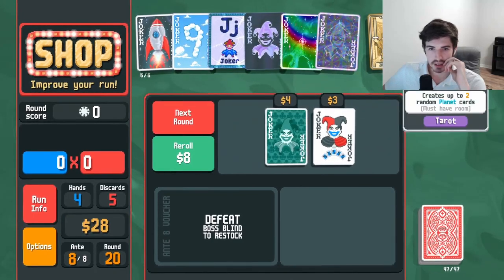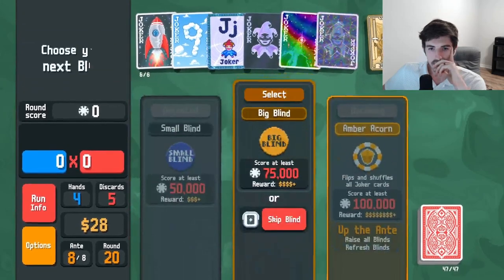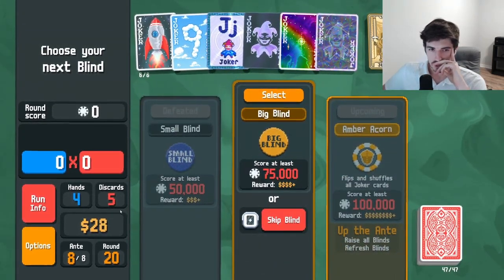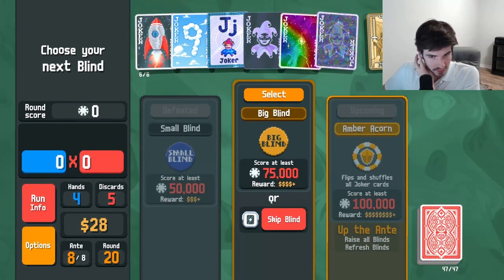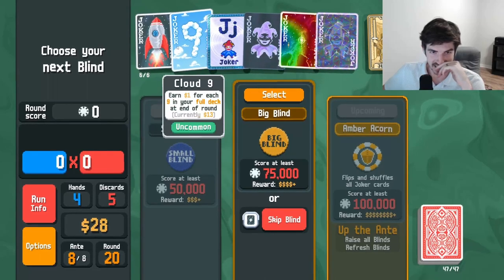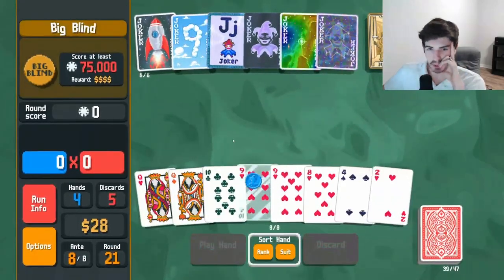Buy me — we're not going to use you yet because we need to have room for both planet cards. Negative joker is tempting, but if we skip this we're not going to get the payout from these guys. That's $28, let alone the four from here — it just couldn't be worth it.